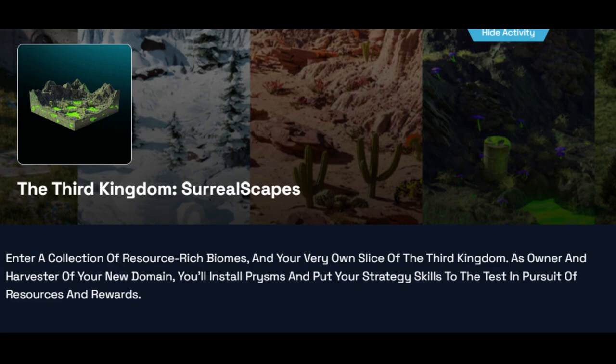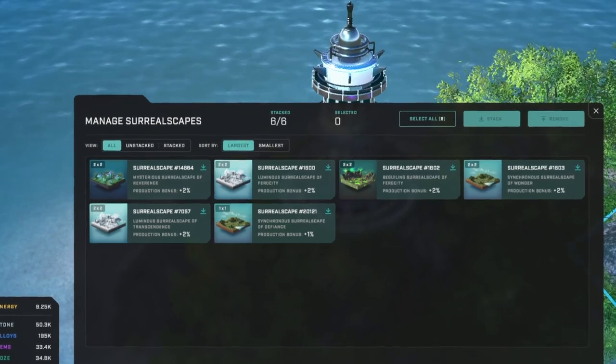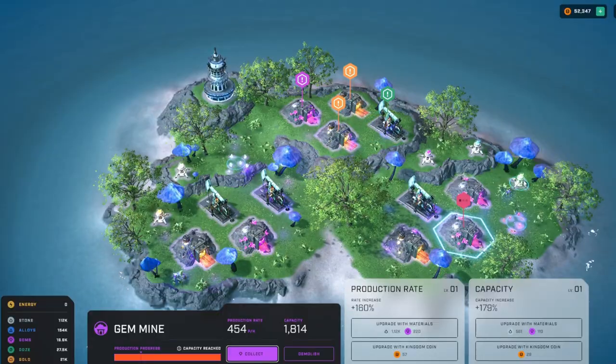Just to note: if you add a Surrealscape, you get a production bonus. A 1x1 is plus 1%, a 2x2 is plus 2%, a 3x3 is plus 3%, and a 4x4 is plus 4%. And you get to utilize more prisms with larger sizes.